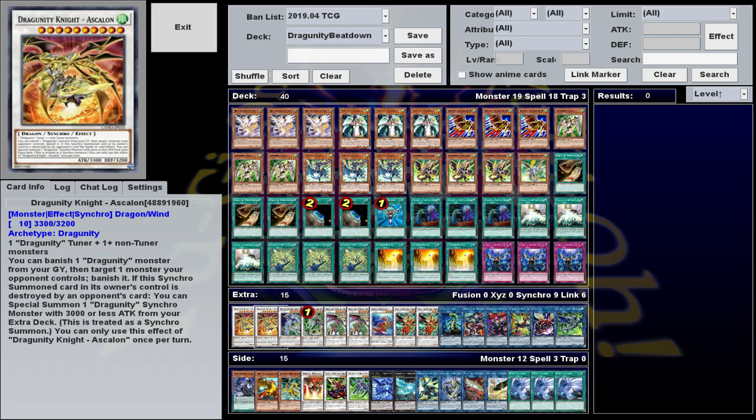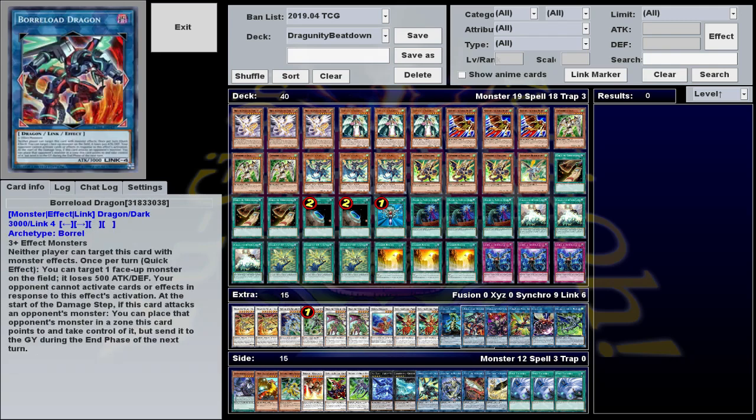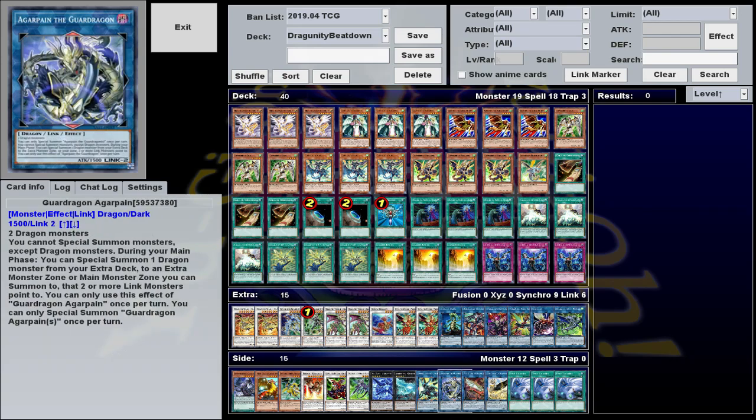Alternatively, if you've got a way to get multiple tuners into the graveyard, then you can summon Barcha over here, equip him with like four tuners, summon them all to get four dragons on board, and then go into a whole bunch of Link plays. Usually I just go into Boral Load, or Skull Dread, or occasionally Agave Dragon for that sweet 400 burn damage, but if you're into doing convoluted 10-minute long combos, you can also use these to do all the Guard Dragon stuff that I mentioned earlier.